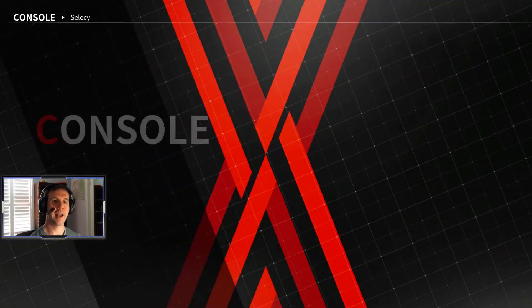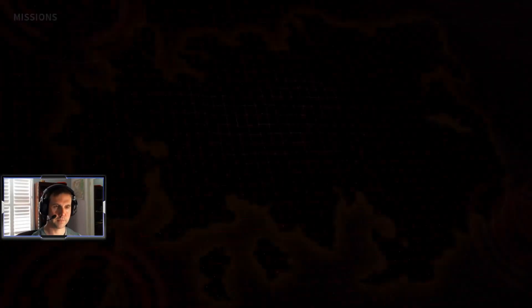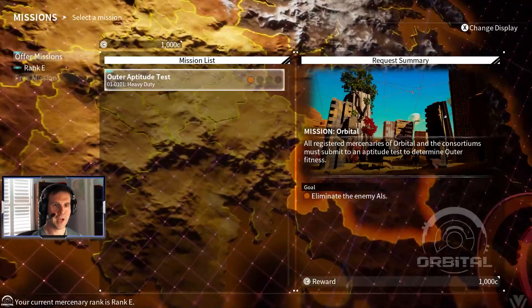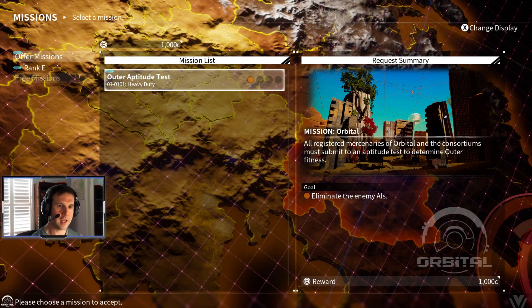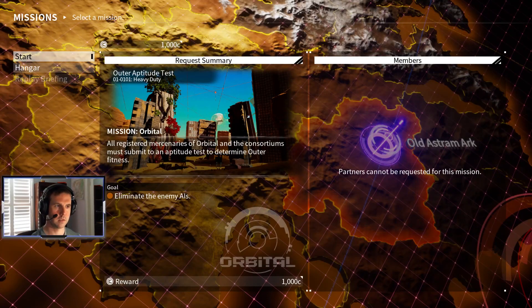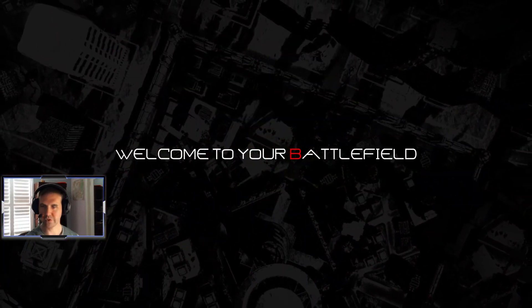Okay, now we're going to go do the tutorial mission. Offer mission rank E, mission 01: heavy duty outer aptitude test. All registered mercenaries of Orbital and the consortiums must submit to an aptitude test to determine outer fitness. Reward is 1,000 credits.